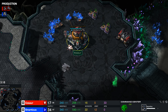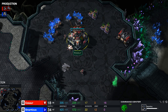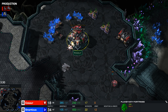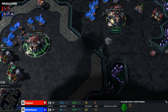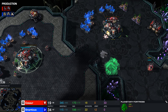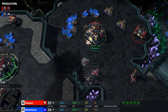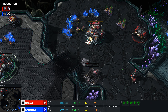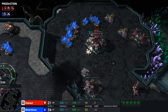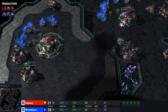The planetary fortress upgrade for command centers gives them additional health and armor so they're harder to kill, but more importantly it fits them out with a massive cannon on top that does splash damage and blaps away. One of the things you can do with the planetary is if your base is under attack, you grab your workers and get them to repair it - it makes it so hard to kill. If there are 20 SCVs repairing one of these things it takes a massive amount of firepower.